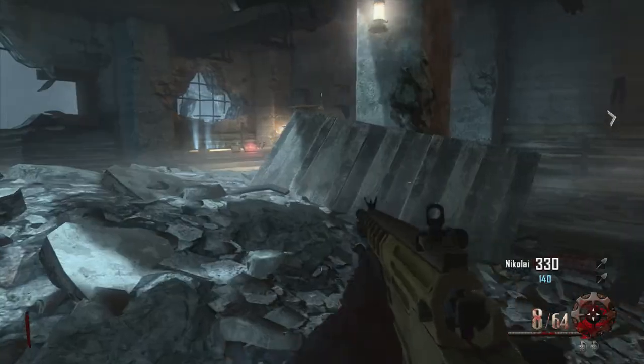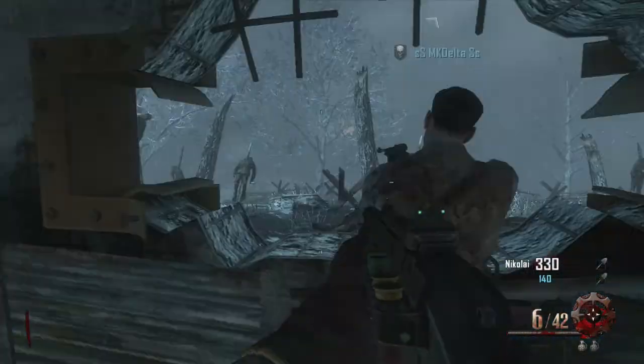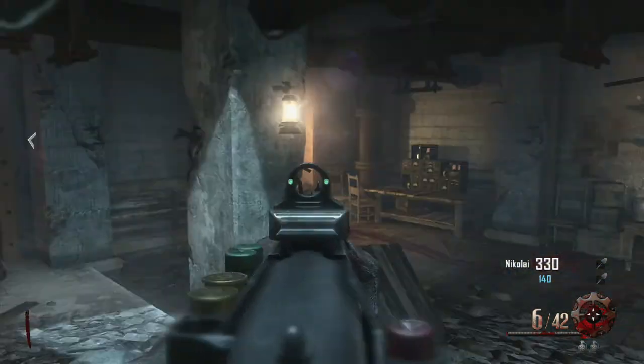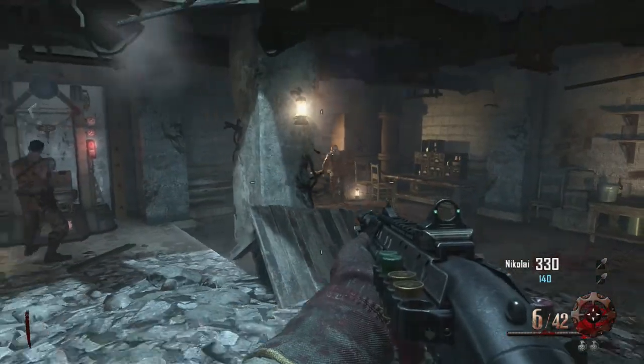What is up guys? We're bringing you our first achievement guide for Origins. We won't be able to show you the achievement popping because Matt got it this time. This is the one called 'I'm not a gold digger' and it involves you digging up a weapon and someone else taking it.